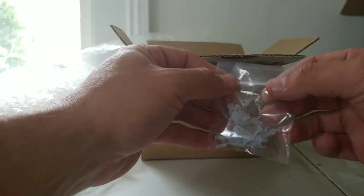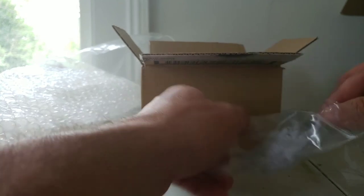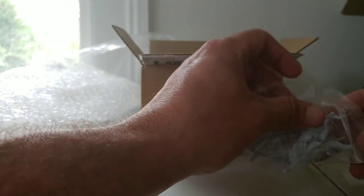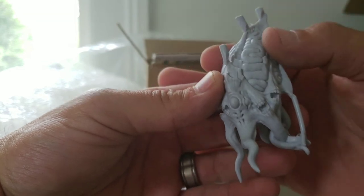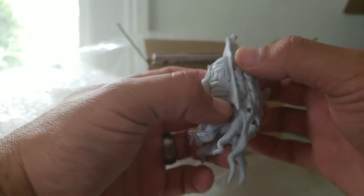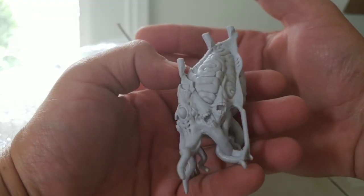Moving on to resin model number two, which is going to be just the brain thing — the Mind Screech, I believe. One big honking piece of resin — this is a single piece miniature. All you gotta do with this guy is clean him up, get rid of the flash and everything, clean up a couple of the mold lines. Just clean up the flash and it's done. This guy looks great.